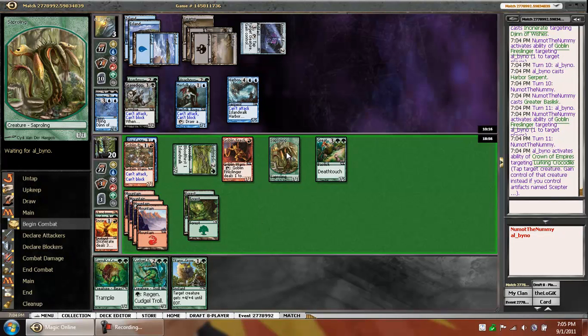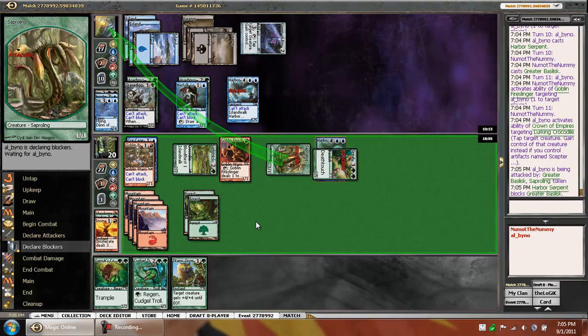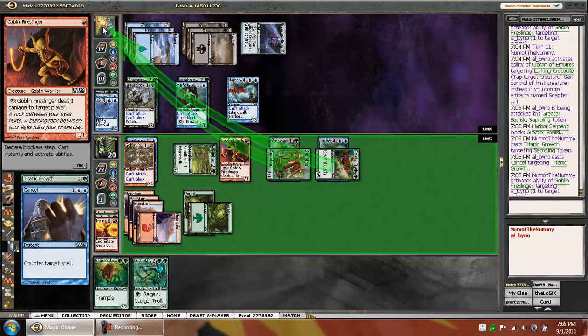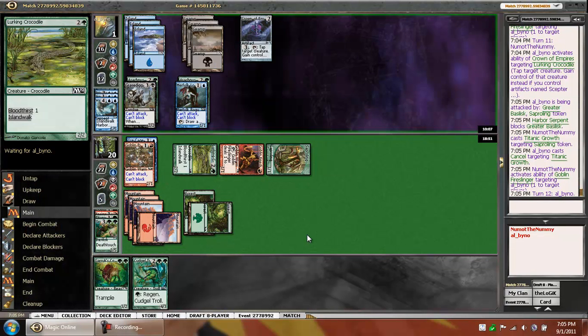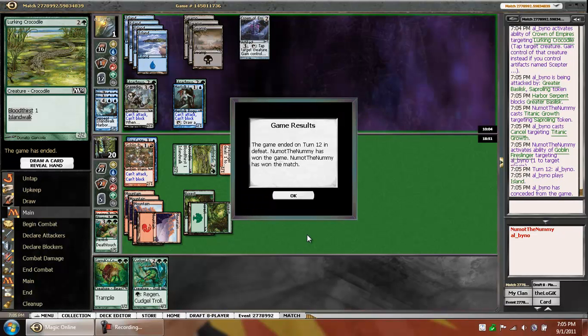We'll attack in with the Sapling and the Basilisk. He's going to block the Basilisk, and we're going to go for the win with the Titanic. Let's hope it's enough, guys. Cancel — that's fine. He's got one card in hand, he's at two life. We got it, guys.